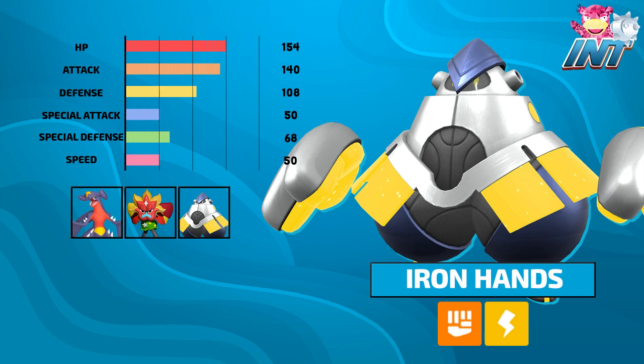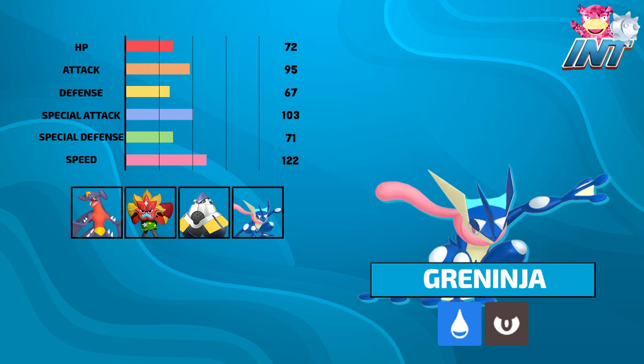Up next we got another mon that's been putting in the work in the draft circuit. You know him, you love him — it's our boy Greninja. We do have access to all three of his abilities: Torrent, Protean, and Battle Bond, so I'm excited to see if we can make it work properly. It's very fast — I believe it's our fastest mon on the squad — so I'm really happy about that. Good speed tier and some good typing.